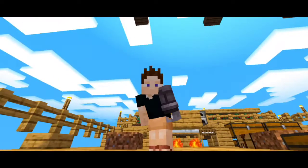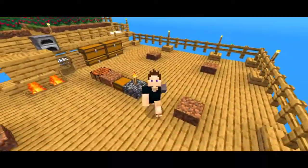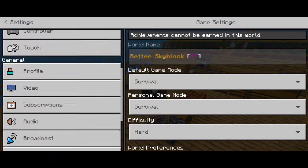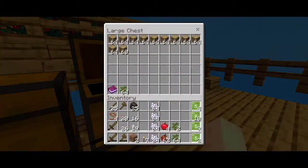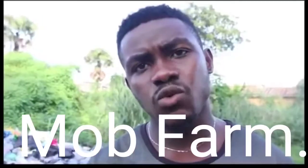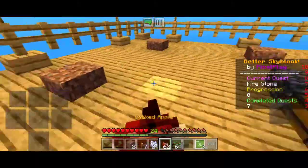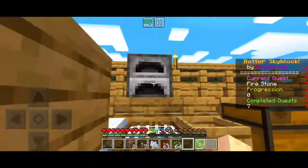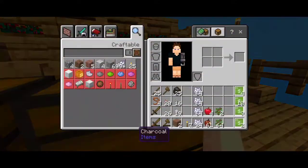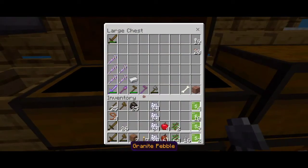Hey guys, we're back again for another video. This episode I promised I'll make a mob grinder. In between episodes I farmed a lot of wood, so I'm gonna show you how much. I also made a lot of dirt — we have almost 11 stacks and only need four more. I also made some coal by just burning wood.